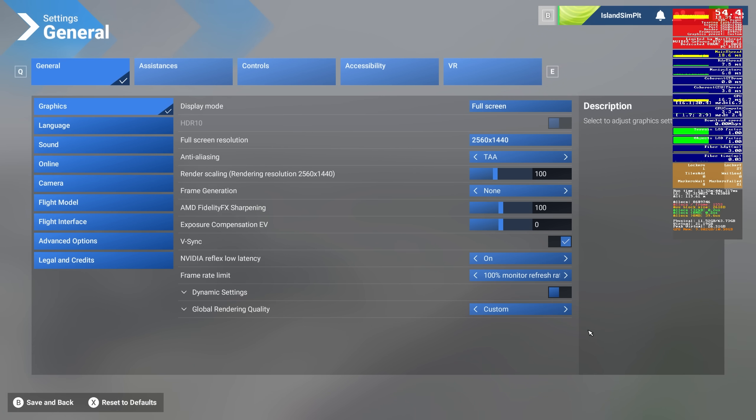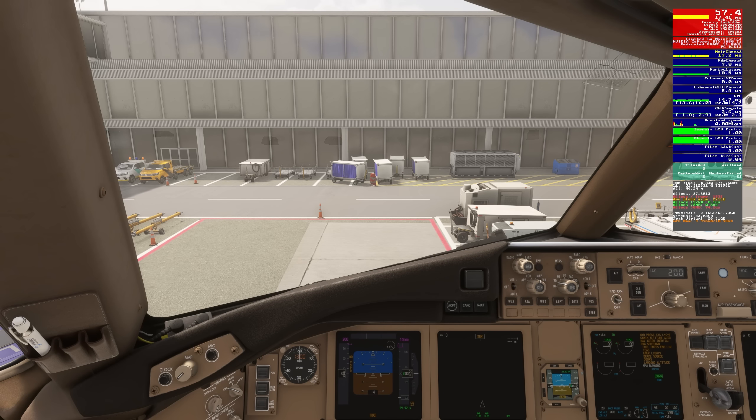First things first, let's look at TAA at 100 render scaling. You can see 57 frames per second — that's pretty good. 17-ish milliseconds on the main thread is pretty good. GPU memory hovering right around 10, which is pretty high — 10 out of 10.57 that I have available. The FPS counter is small but I can't make it bigger by changing screen resolution as that would render the test pointless. Main thread is running about 17.5 right now.